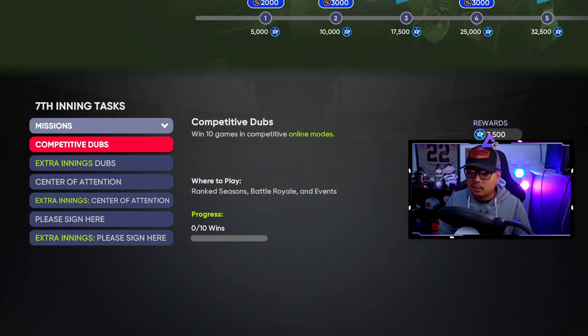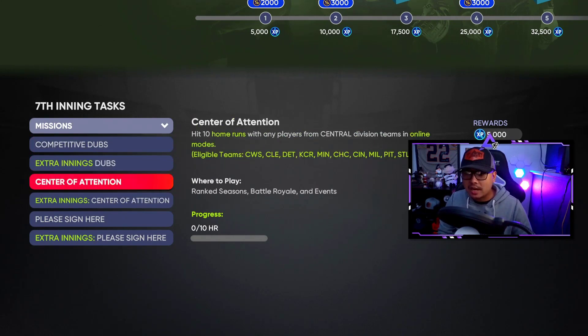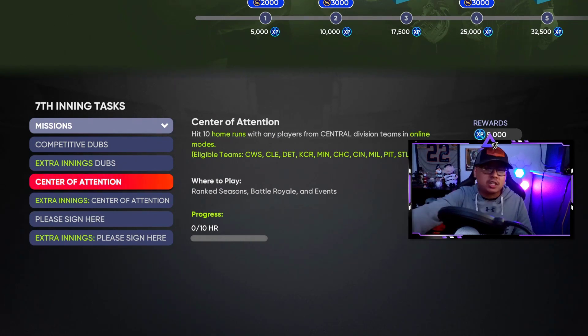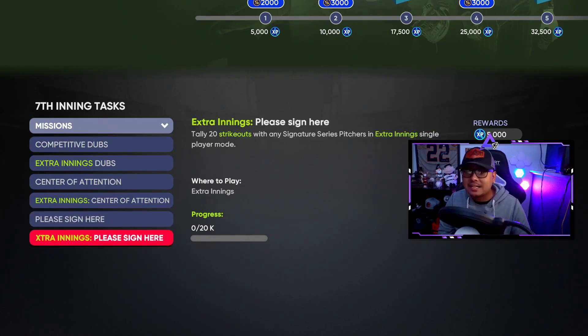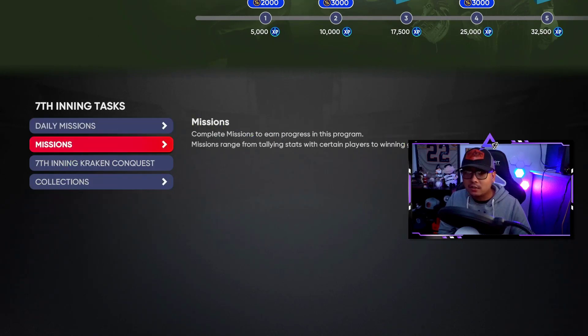Competitive Dubs: get 10 wins for 7,500 XP — not repeatable. Extra Inning Dubs needs five wins. Center of Attention: hit 10 home runs with any players from central division teams in online modes. Online: tally 10 strikeouts with any signature series player in online modes, and the same thing in extra innings. That's a big chunk of XP right there.